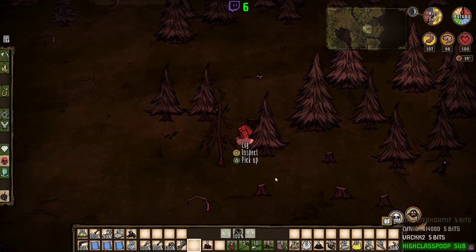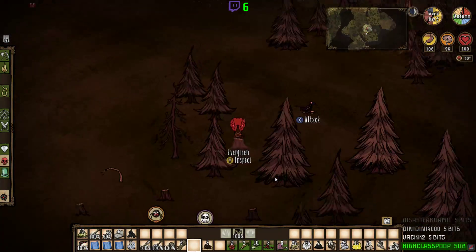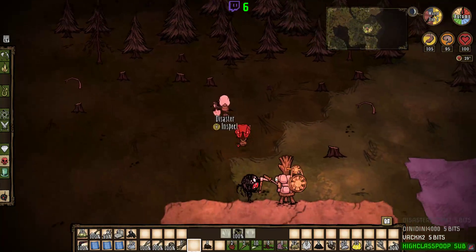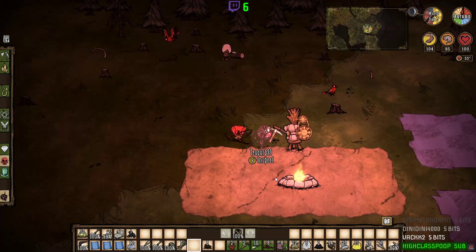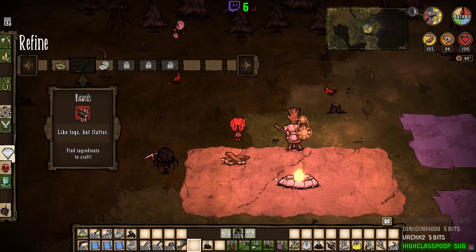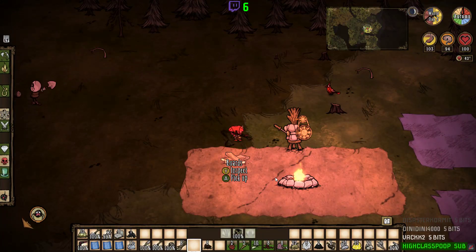I want some boards. Do you need some boards? He still needs boards — I do, yeah. I can make some. I also need — disaster, do you have any cut stone? I have some cut stone but I'm saving it for the alchemy engine. I have everything to make it, I just haven't made it yet.